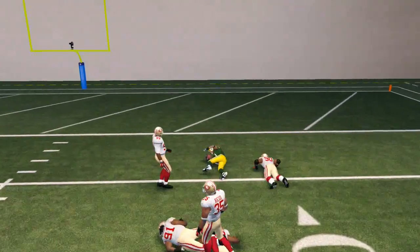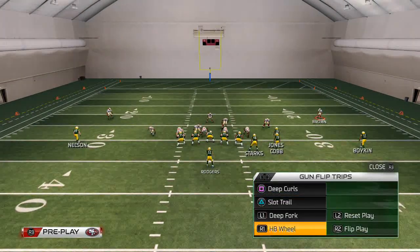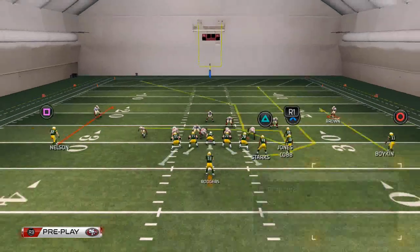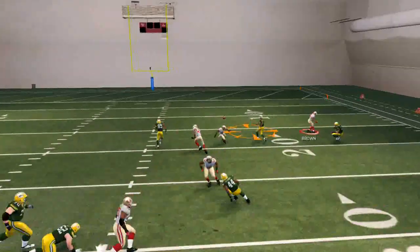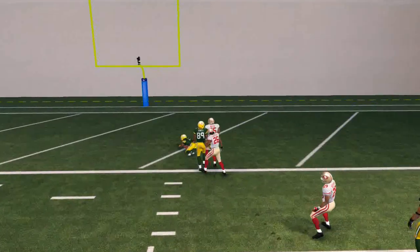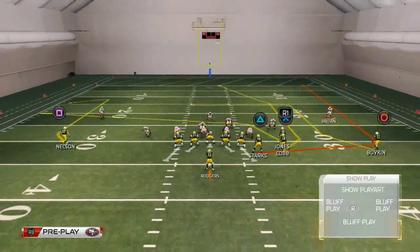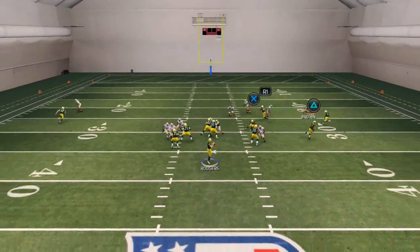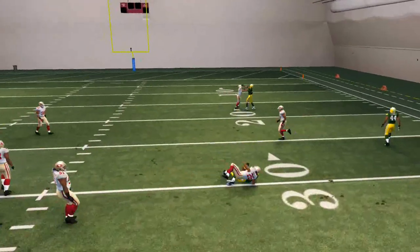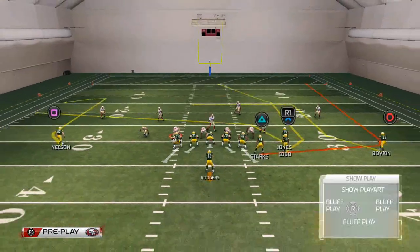You also want to be mixing things up with plays like this deep curls play — same formation — where you have a route to Cobb. You want to focus on quick flat passes and quick slants. One thing I've done is zig-route Randall Cobb because I want that quick read, and against zone it's really good.